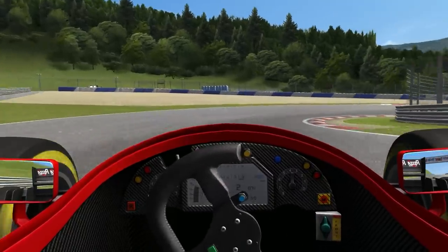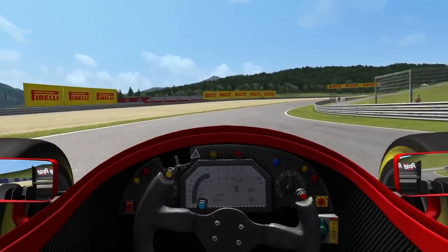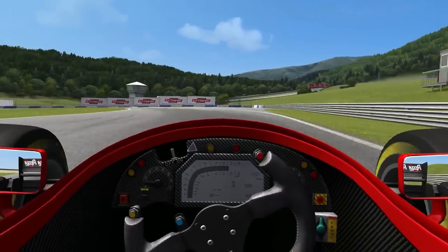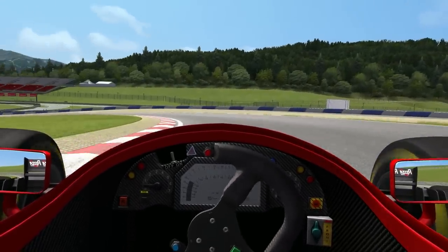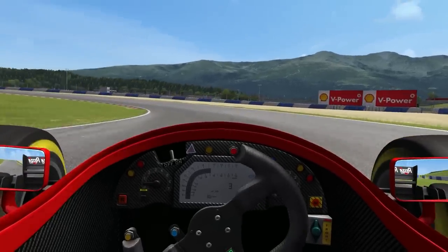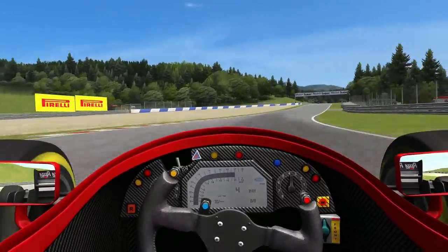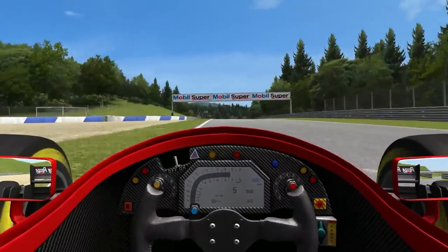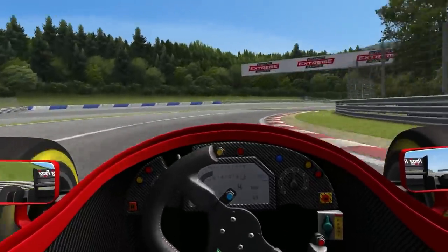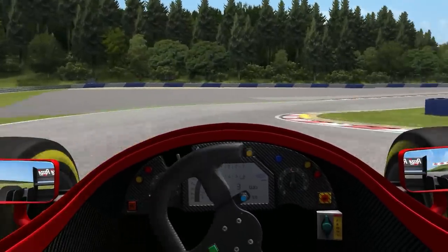And as with the cars, but wait — there's more. It doesn't stop with those tracks. There's also Spielberg, which is an internationally known track in Austria that comes in both a modern and historic version. You have Johannesburg Historic, which was recently released — a South African Historic Grand Prix circuit. And then you have Montreal Historic, which is a 1988 version of Montreal. I'm sure many of you can figure out what those tracks actually are.